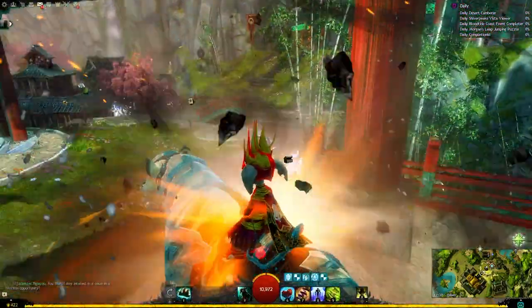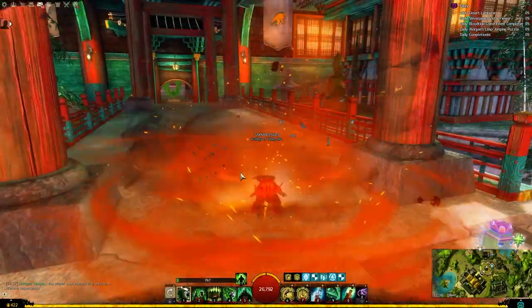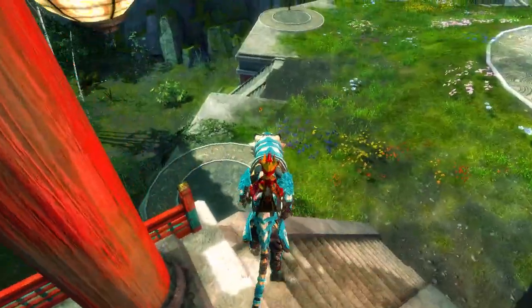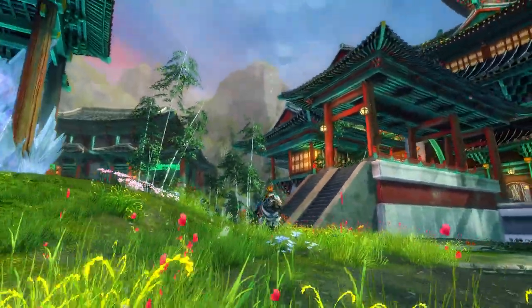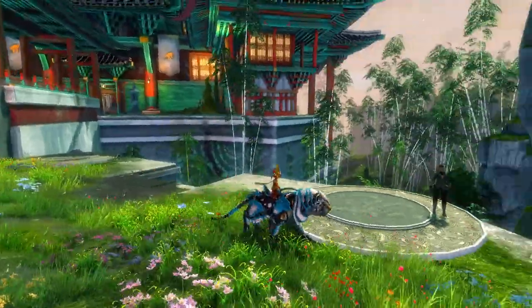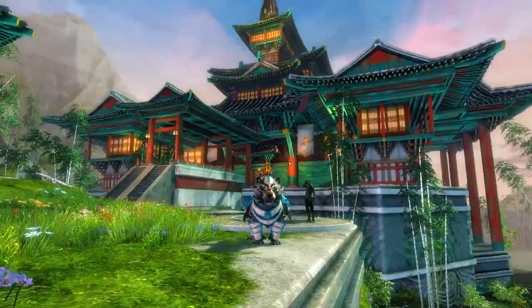All right, next up we have the Armored Tiger Warclaw, which has a bit of a disengage and engage look to it - that's pretty cool. Looks quite nice. Very Canton-y, Asian-inspired armor on the Tiger. Very, very cool.